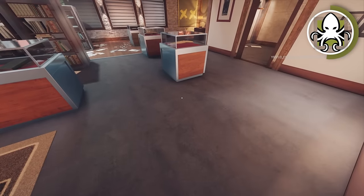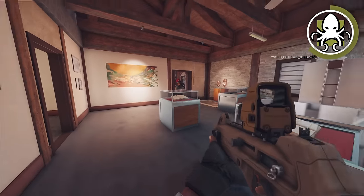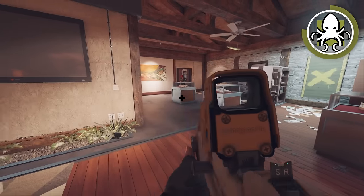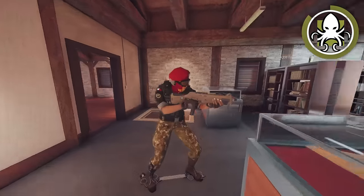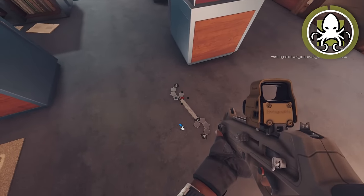A great example would be this Alibi clone right here — people on this window won't be able to kill it because the feet, where the projector is actually located, are completely hidden. You might think this is obvious, but I'm in Champion and I see my own teammates making this dumb mistake.